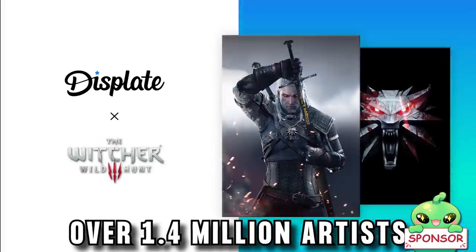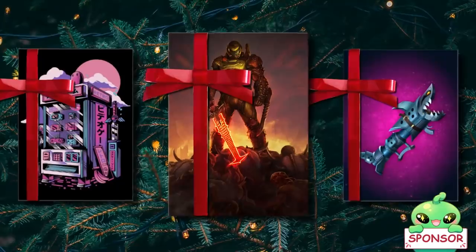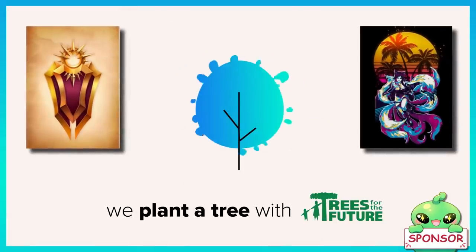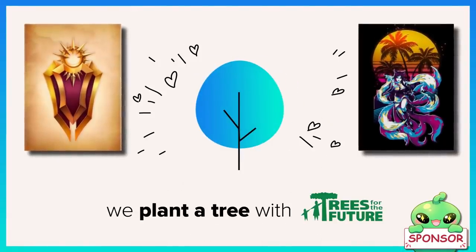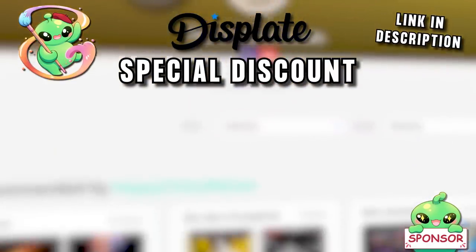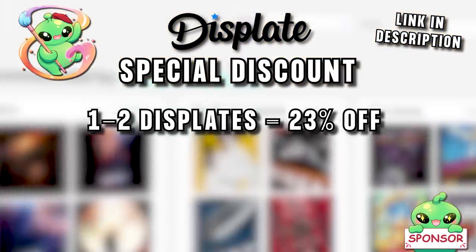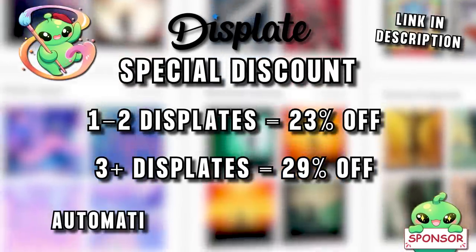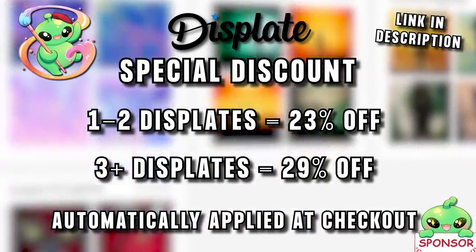The site has over 1.4 million artists, so they have a ton of topics. Displates make a great gift for Christmas, and for every displate sold the company plants a tree, so it's like a double gift. Use my link in the description and get a discount: 23% off if you order 1 or 2 displates, or 29% off if you order 3 or more. This discount is applied automatically at checkout — link below.